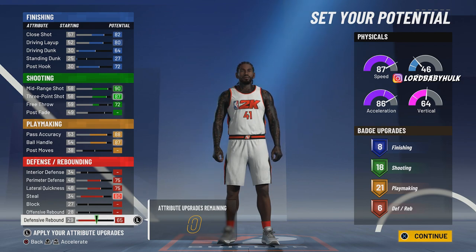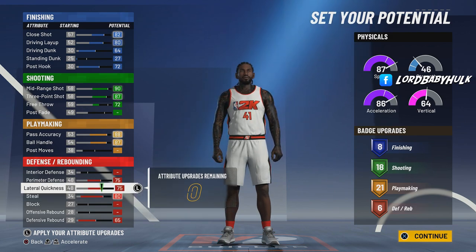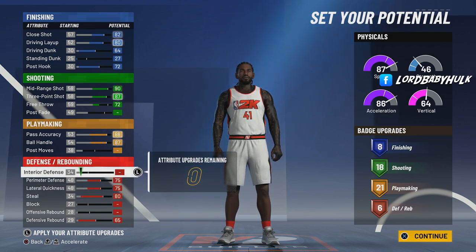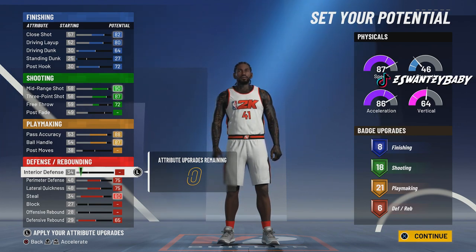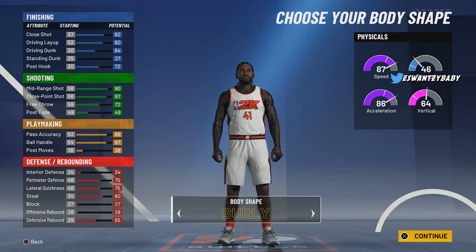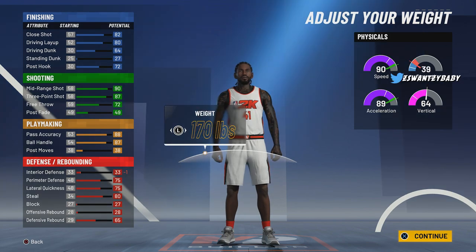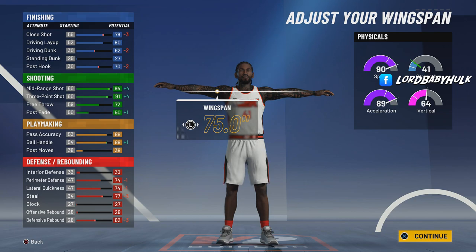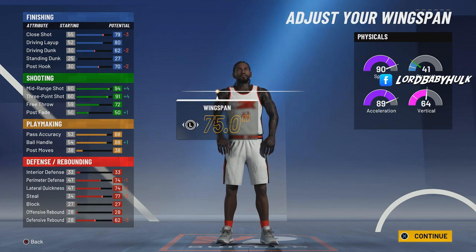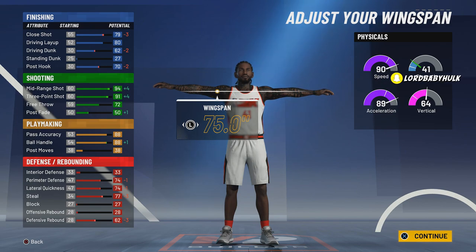Six on defense — you could take it even lower if you want to be toxic, but I think six is cool so you're not getting bullied by double ball handlers. This build isn't really meant to guard ball since on the threes you don't guard ball — it's more of a 3v3 pro-am build. Make him burly, 6'3", weight to 173, wingspan to 175. You're gonna have over 90 ball handle.